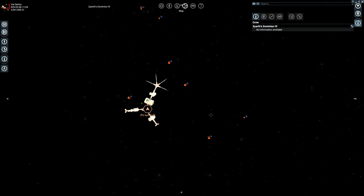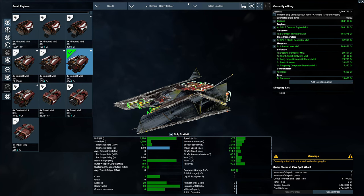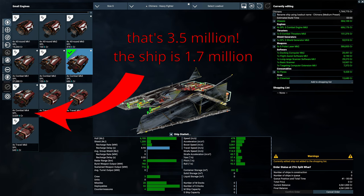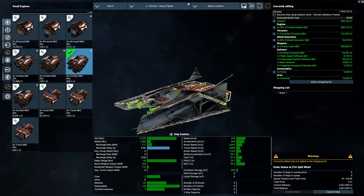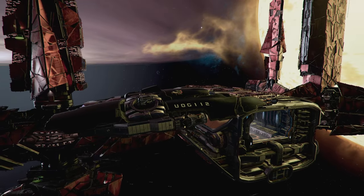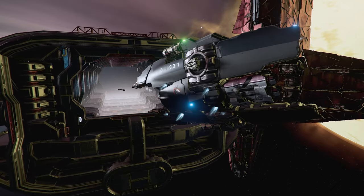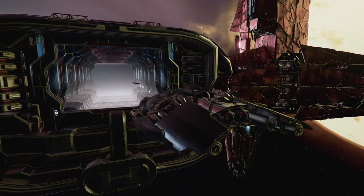Before we continue with the Split, we need to bring up their MK4 combat engines. If a combat engine is what you want, the Zyarth Patriarchy has the best you can get, but it is very expensive — it will cost more than the ship you put it on. Because you can easily double, if not triple, the size of your fleet by using MK3s instead, it's not at all an efficient option. But for a ship you use all the time, your own personal craft, go ahead to a Zyarth Wharf and treat yourself. If you have the spare credits, give yourself the best that money can buy.